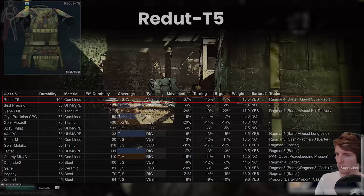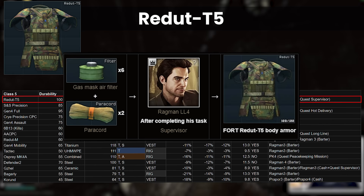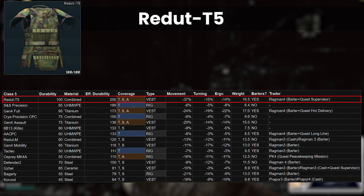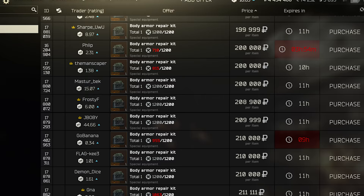This armour is still only available at Ragman 4 with Abata after you complete the Supervisor quest for 6 gas masks, air filters and 5 paracord, which is approximately worth 230k at the moment. As a regular piece of armour, you get to choose a rig to take with it as well to choose your space, so it's practically a little bit more expensive than the armoured rigs on this point. On repairability and insurance, as I said in the Class 4 video, with armour repair kits so cheap, around 200k to 250k, the cost of repair is really a non-issue anymore and that is especially so for the higher end armours.